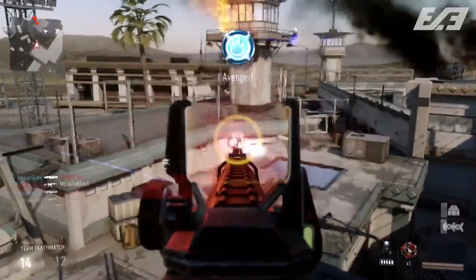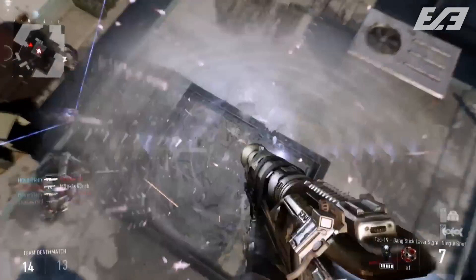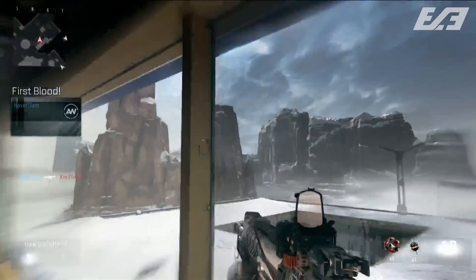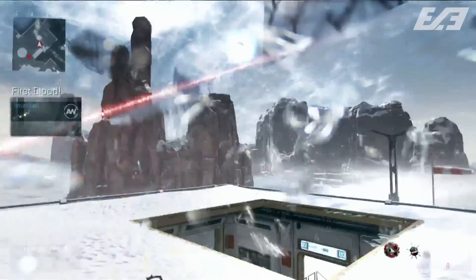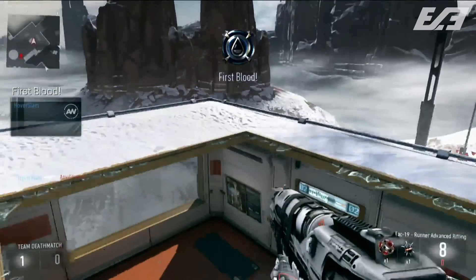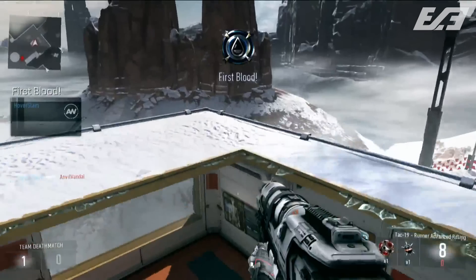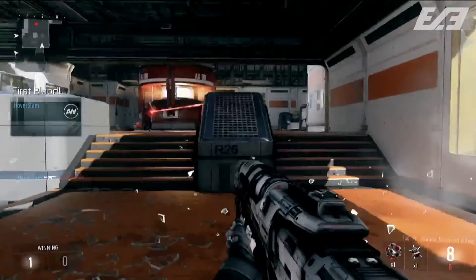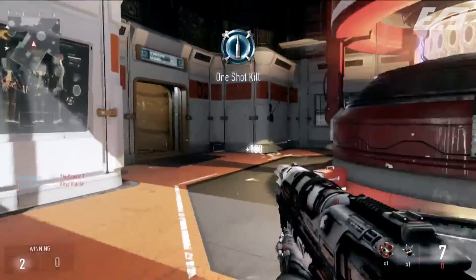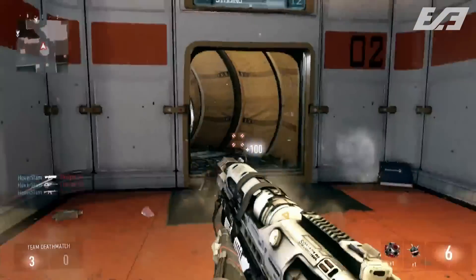First we get some gameplay from the map Biolab in first person. The first things we can notice are the HUD, our assault rifle, and our boost ability. We then switch to the TAC-19 Runner Advanced Rifling shotgun. The TAC-19 is the base weapon name — the extended part just means it's a custom-built shotgun. The TAC-19 is our sonic shotgun that was teased in the E3 induction gameplay. Moving along, we have our threat detection grenade, which lets us see enemies through walls.